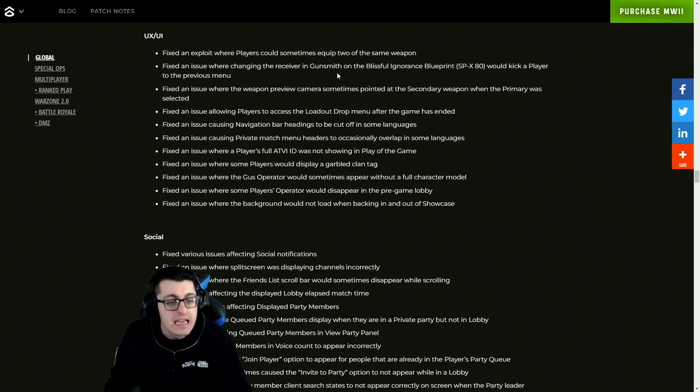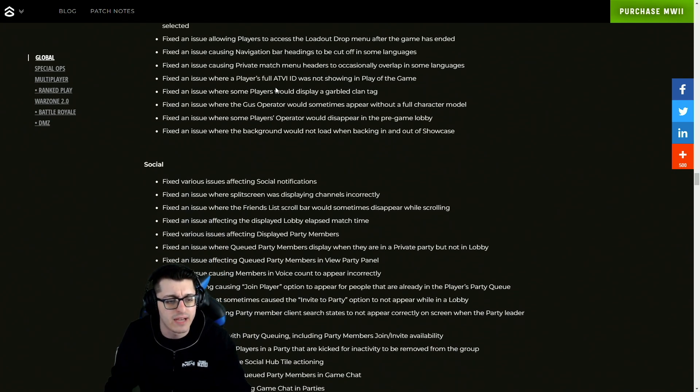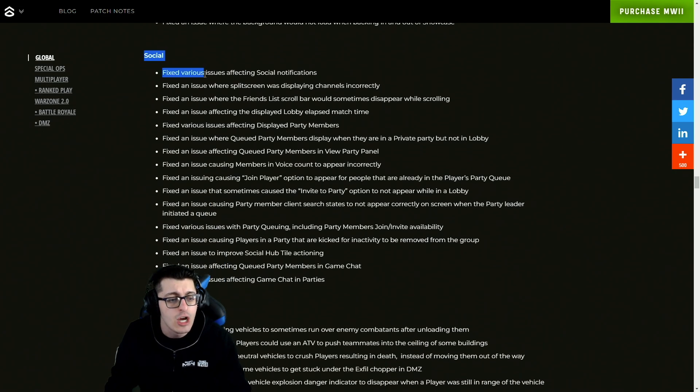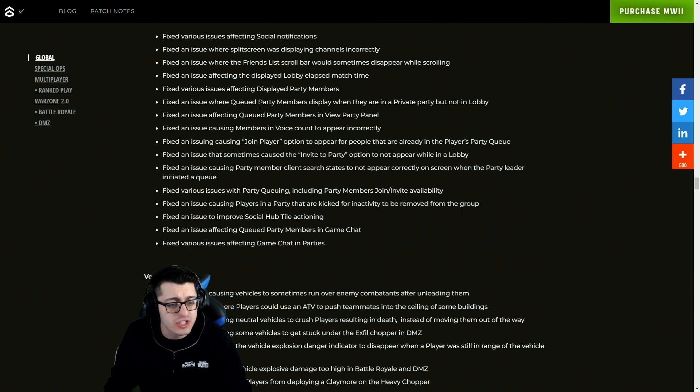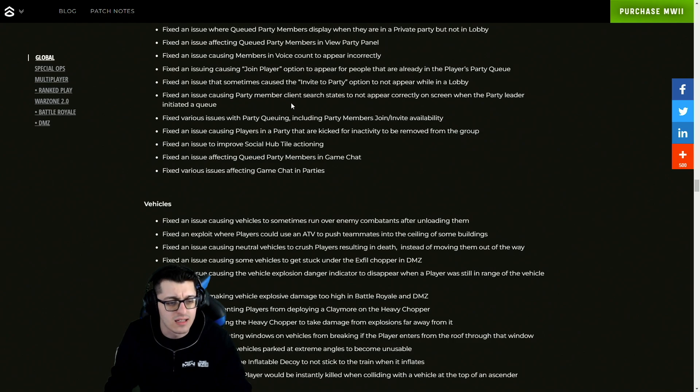They fixed a duplication issue with the deployable cover when picking up another field upgrade in Battle Royale and DMZ. A bunch of UI issues were fixed, exploits where players could sometimes equip two of the same weapon, issues with Gunsmith secondary weapons, loadout drop menus, navigation bars, private match menus, a player's full Activision ID not showing in Play of the Game, a garbled clan tag, some Gus operator fixes, pre-game lobby issues, and an issue where the background would not load when backing in and out of showcase.